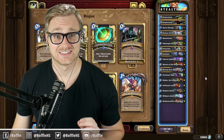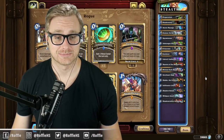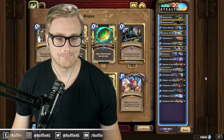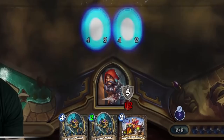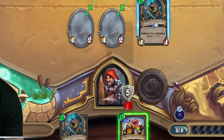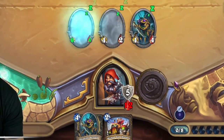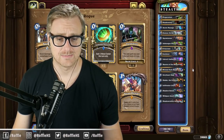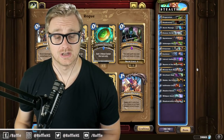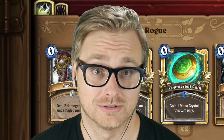Alright folks, the deck is Stealth Rogue. The goal of the deck is to play stealth minions in the early game, buff them up with Shadow Sensei, or draw cards off of them with Greyheart Sage so that we can further bash our opponent in the face, and use cards like Eviscerate and Wicked Stab as finishers to kill our opponents.